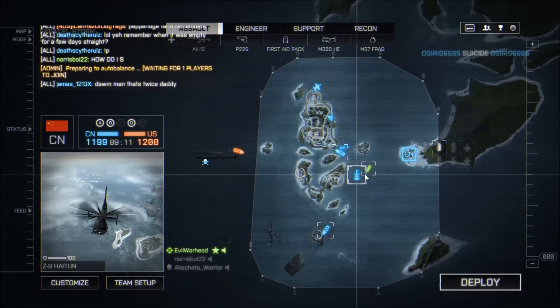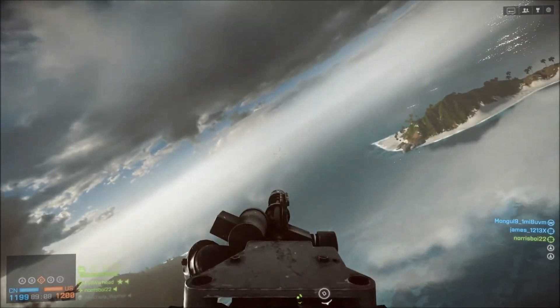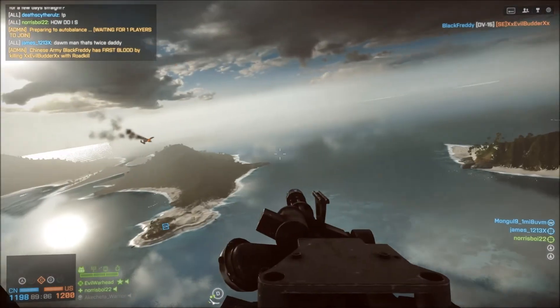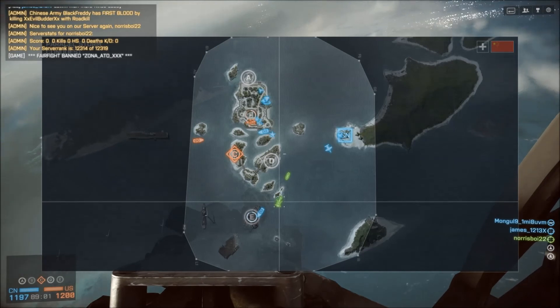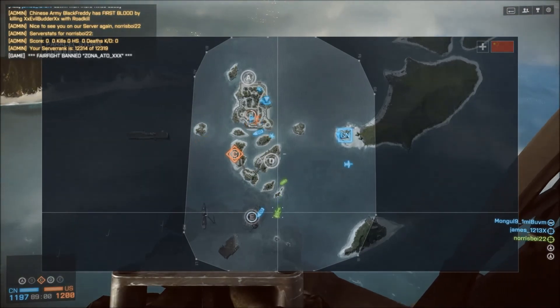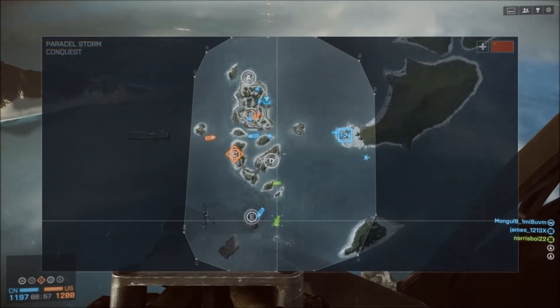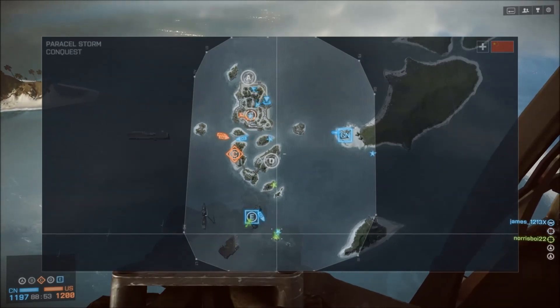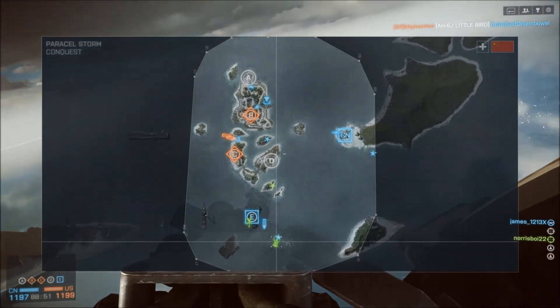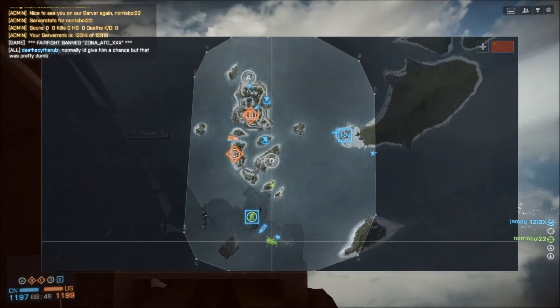On this map I was getting around 50 frames a second on average, and it would dip down to about 45 under heavy load and then go up to 60 when I was just in a building or something. But on other maps, you won't go under 60 FPS, but this one is a lot bigger than the other ones I was playing on, so you'll get around 50 on average.